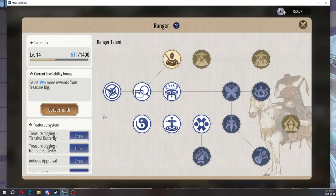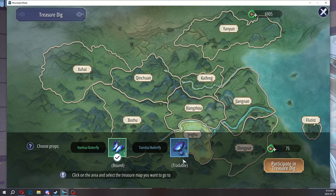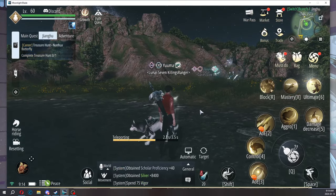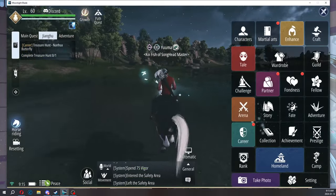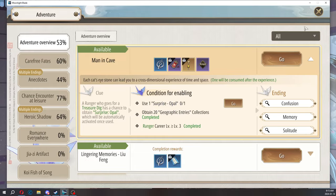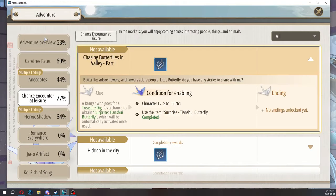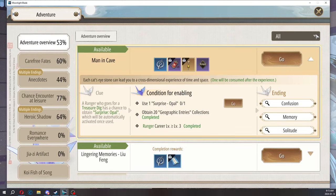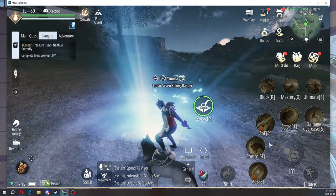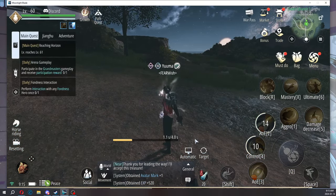Ranger is the treasure digging mini game where you go and use these butterflies. It costs the least to do, but it's also frustrating because there is an adventure quest tied to this — you have to get the surprise opal, which you get by chance by treasure digging with ranger. You have to do this like six or more times because you have to get all the endings with the surprise opal. And sometimes when you explore, you get monsters or bandits that attack you, and you just get some avatar marks and stuff like that.